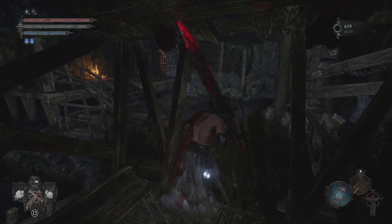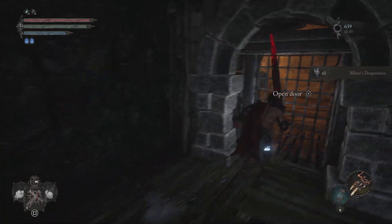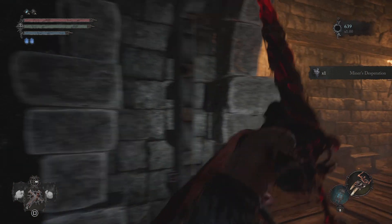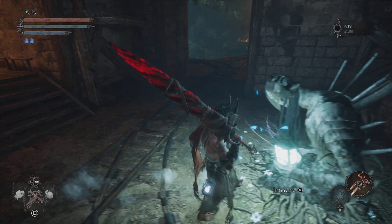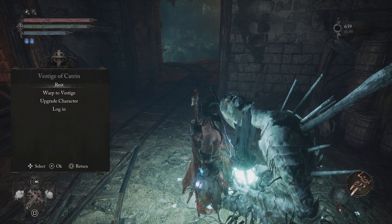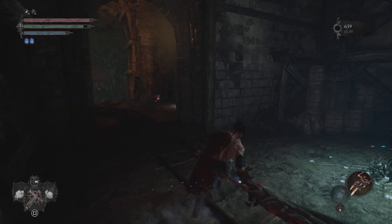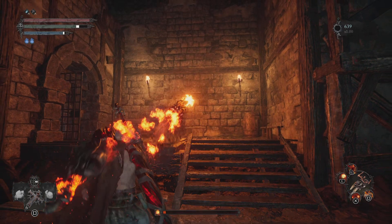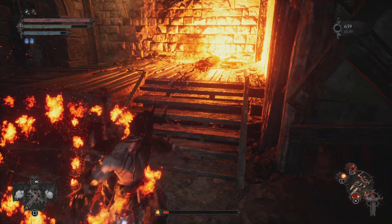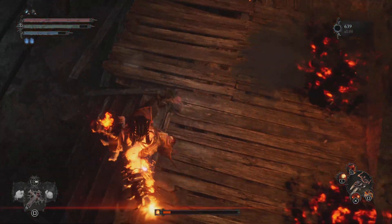I'll showcase all the pyromancies here. First, R1 — just a fireball that weaves. They all build up either fire or ignite, I think.